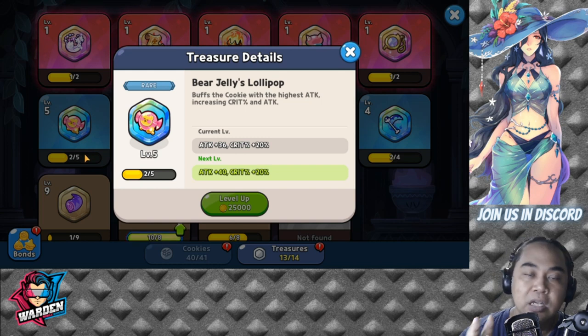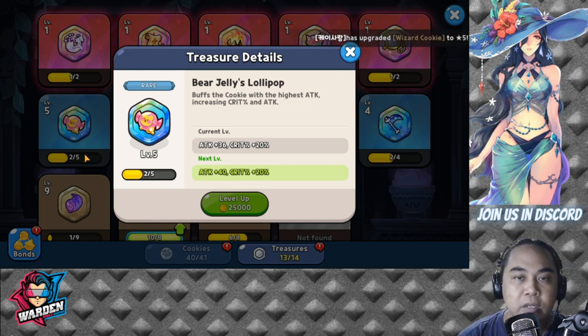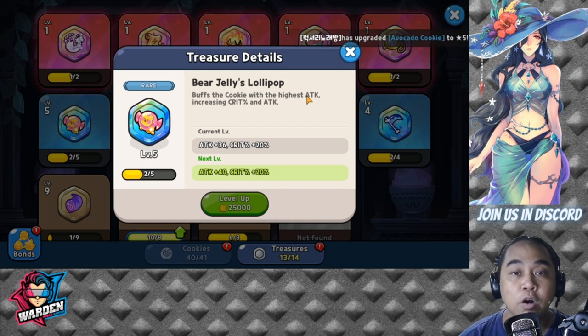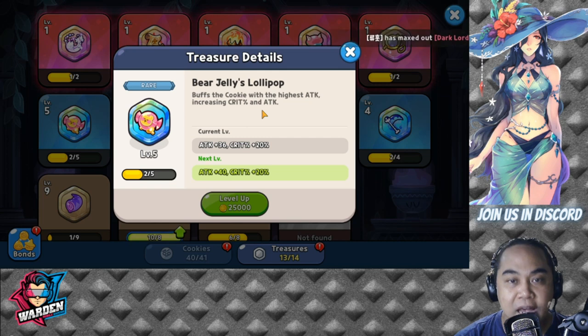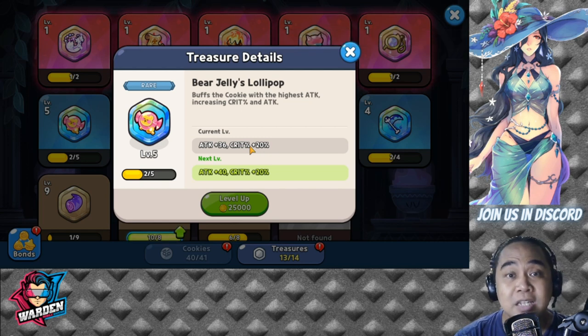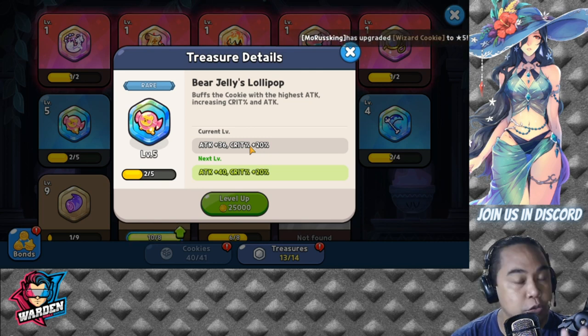Next would be Bear Jelly's Lollipop. This treasure is more beneficial to Rye Cookie because it buffs the cookie with the highest attack. You must have Rye Cookie be the one with the highest attack in your team for this to trigger on her. It increases crit percentage and attack — a big stat bump — so it's actually very good for her.